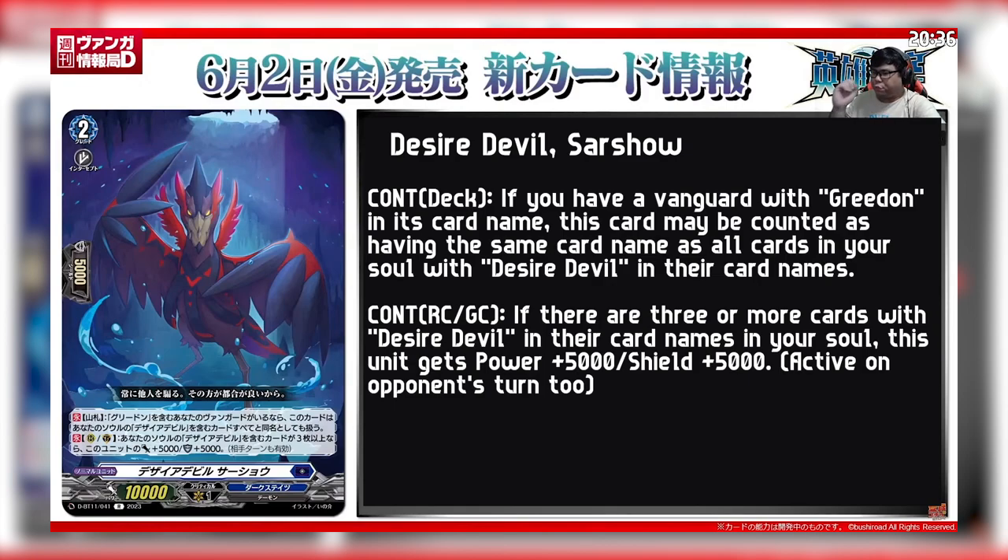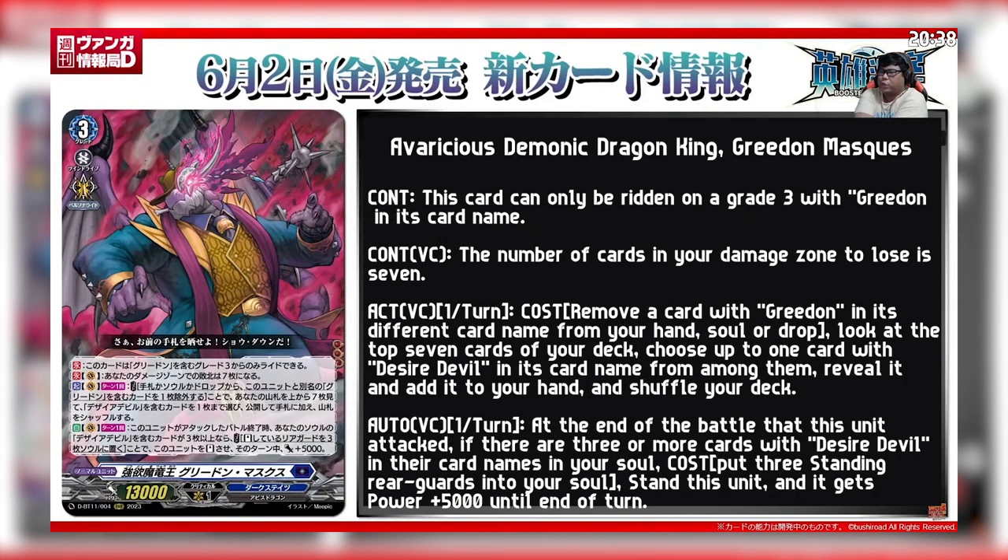Active on your opponent's turn: this card can only be ridden from a grade unit with Gridon in its card name. Continuous on the Vanguard Circle: the number of cards in your damage zone for you to lose becomes 7.